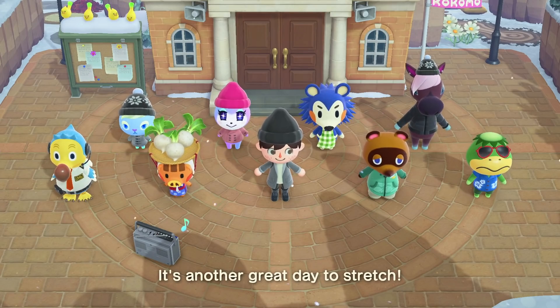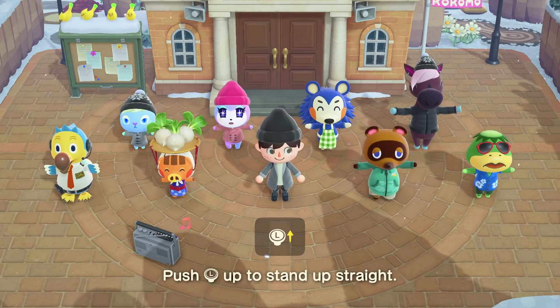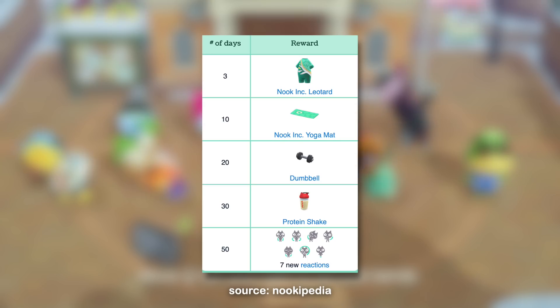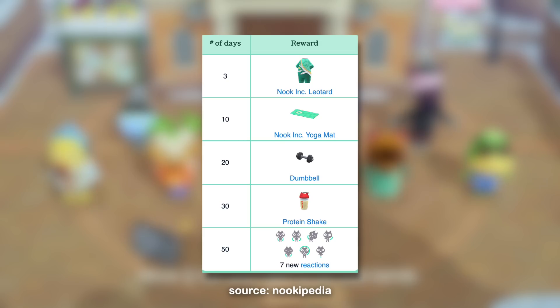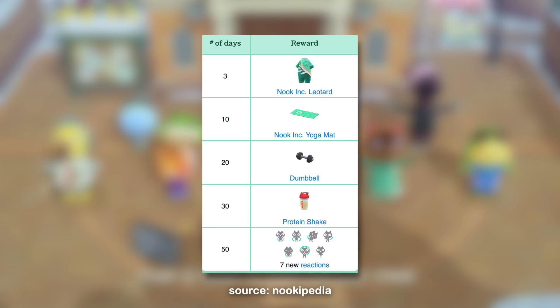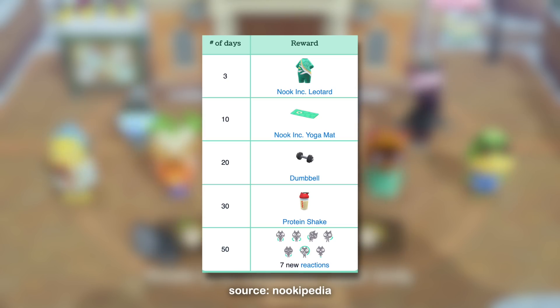There are also a bunch of rewards you can get from group stretching, some of which are honestly really difficult to get. First, the Nook Ink Leotard takes 3 days of stretching, the Nook Ink Yoga Mat takes 10 days, the Dumbbell takes 20 days, the Protein Shake takes 30 days, and then 7 new reactions which take 50 days of stretching — something I'm guessing not a ton of people have right now. The good news is this isn't consecutive days, so you can do it randomly and take your time. Group stretching isn't that hard and you don't need to do anything special, so it's worth going out there and getting these items.